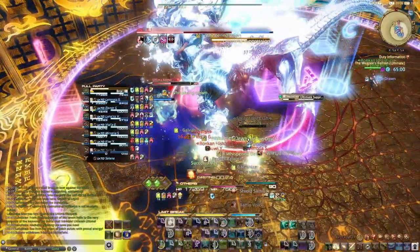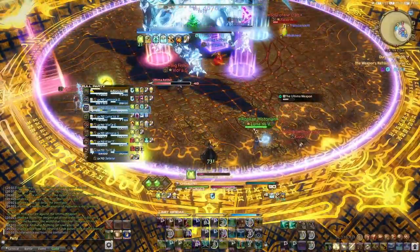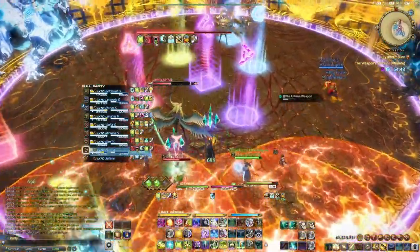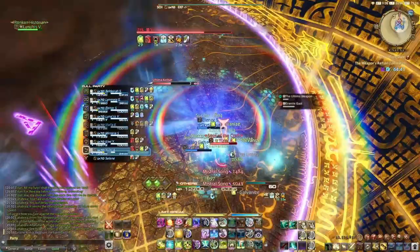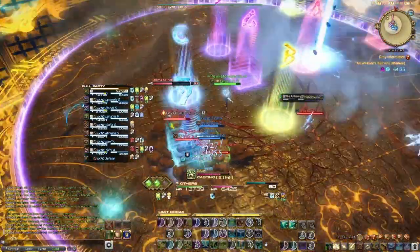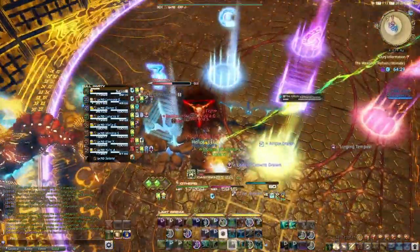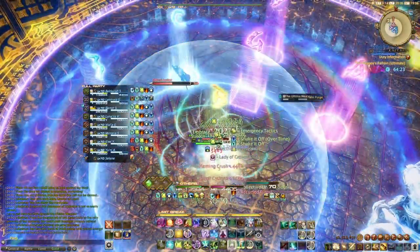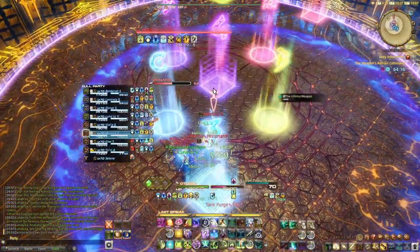In preparation for Suppression, you want to use your Adloquium-Deployment Tactics combo onto a tank, and play out Suppression. Once the jail has been destroyed, put a new Succor shield on the group and top them off ahead of the Flaming Crush into Tank Purge combo. Place down a Sacred Soil to mitigate both, and cast a Succor such that it lands after the Flaming Crush goes off. You have a small window between the hit and having to move to Feather Rain. The Tank Purge hits immediately after the Feather Rain, so plan accordingly.